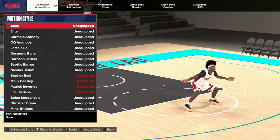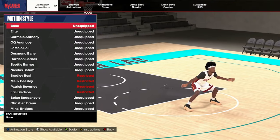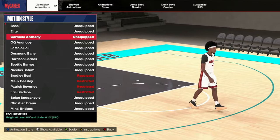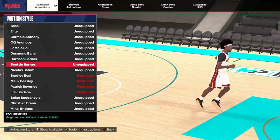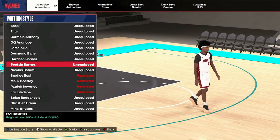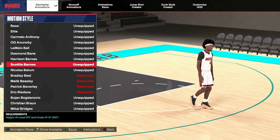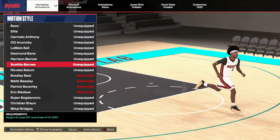Next is motion styles. If you're a guard, use Stephen Curry. If you're a swing, apparently Drew Eubanks — a lot of people are commenting that, though I use Dennis Rodman. If you're a big, I use Justice Winslow. If you think there's anything better, put it in the comments. I've been trying to test them out. Some of the lockdown ones like Kawhi's can be a little stiff if you don't have the highest defensive ratings. Don't go out there with the wrong motion style — some are way more stiff on defense.